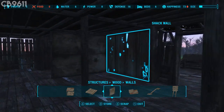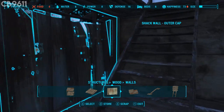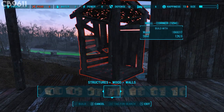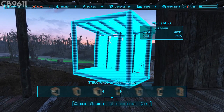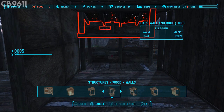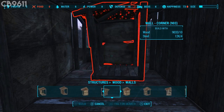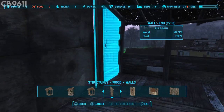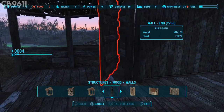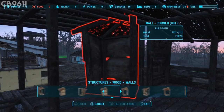Once you finish with the downstairs walls and everything, go upstairs and add the balcony. Put a balcony right here — there you go, put that one right there, and put another one right here. Then scroll all the way over to the end piece and fill in the sides of these, because you don't want them open or anyone falling out. Put that one there and that one right there.